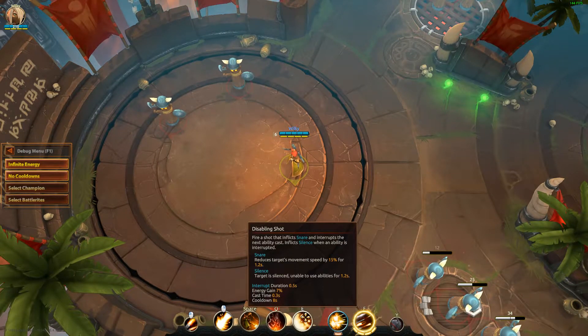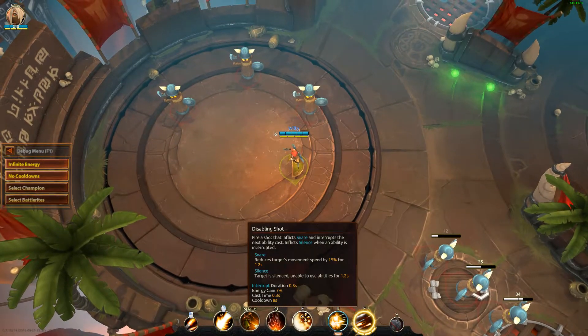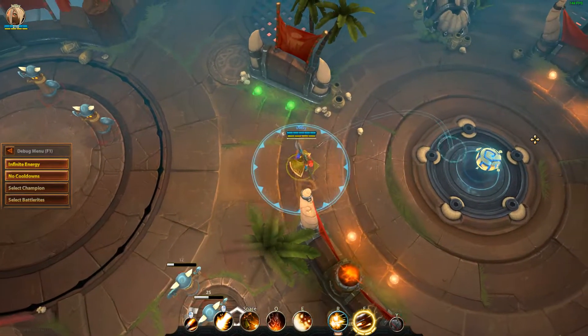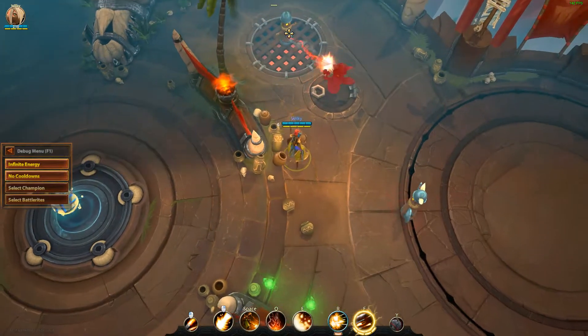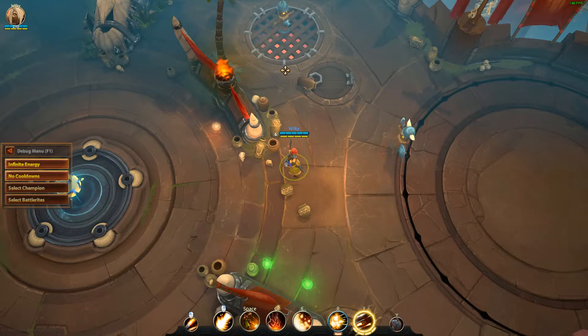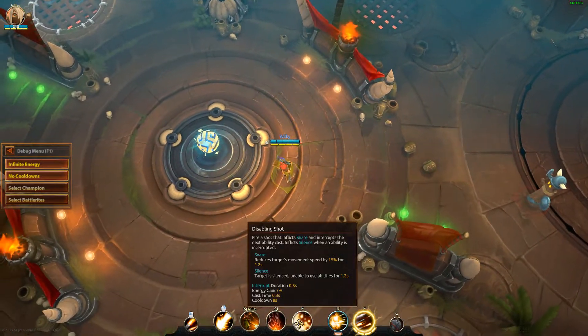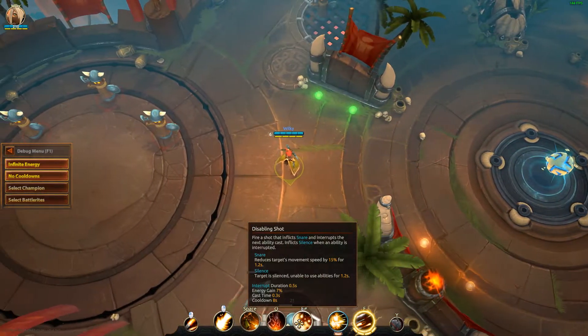Her E ability is called Disabling Shot. It deals no damage, but it slows the enemy for a bit. More importantly, it silences the enemy if they are currently casting — similar to EVA's taser stun. This will silence the enemy if you land a proper disabling shot while they're casting something. It's a very good skill for disrupting the enemy and making sure they can't retaliate effectively.